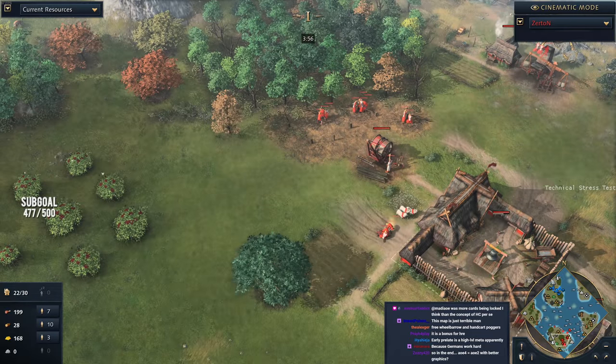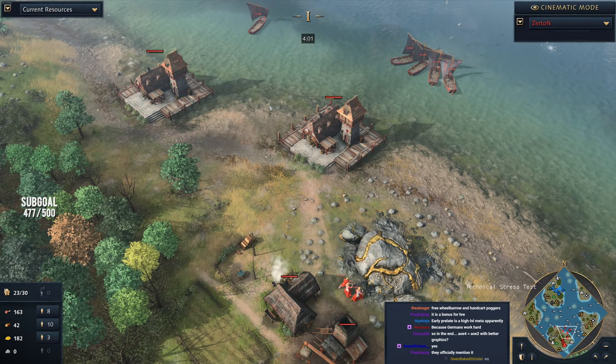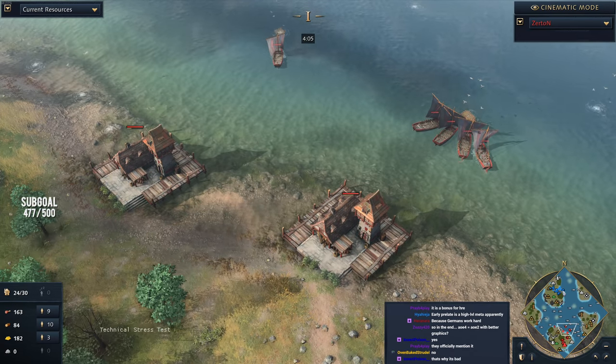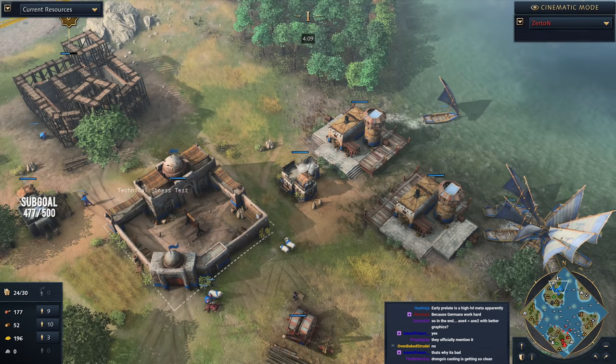It's important to remember that Prelates are quite expensive at 100 gold each. And when you're making a Prelate, you're not making villagers in the town center. As a consequence, there is a little bit of a delay in potentially gathering resources from your villagers.